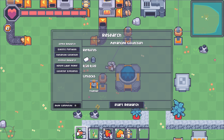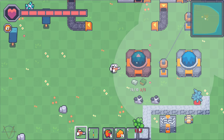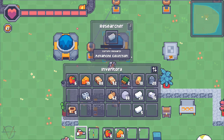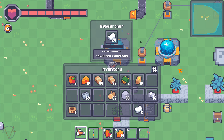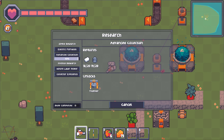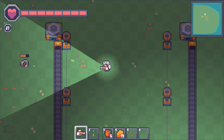We cannot research multiple projects at the same time, but we can have more than one researcher to put all the materials needed to research one project. So I want to build another researcher and research advanced collection, which requires 20 plastic and 20 rotors. I'll put 20 rotors in one researcher and 20 units of plastic in the other — it will be faster this way. Advanced collection unlocks the thumper recipe. Research complete.